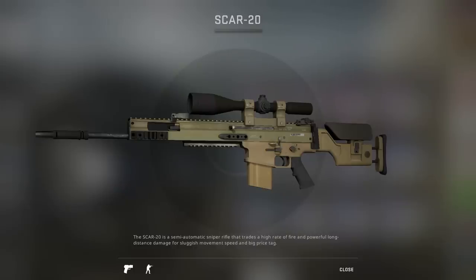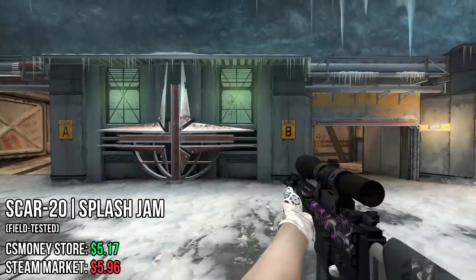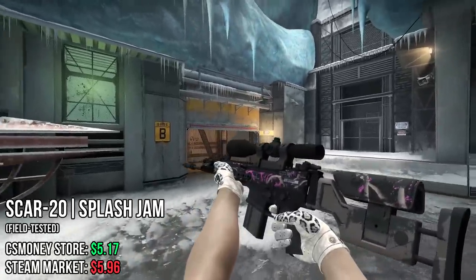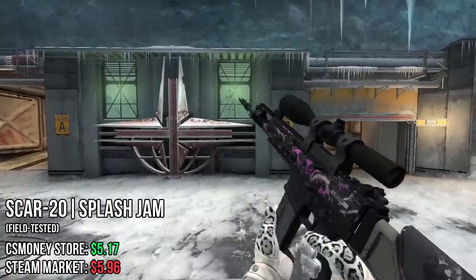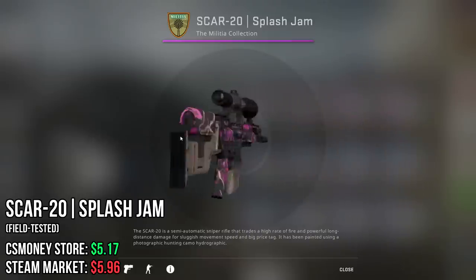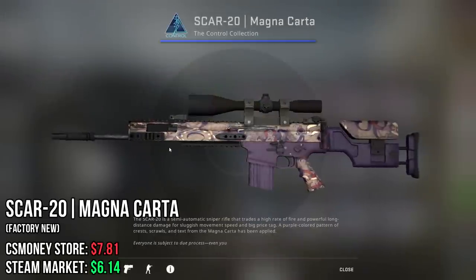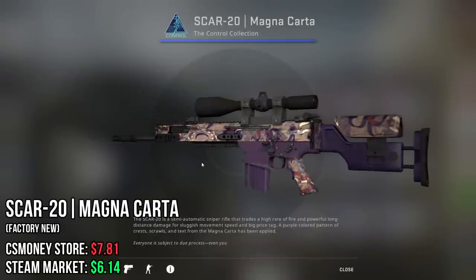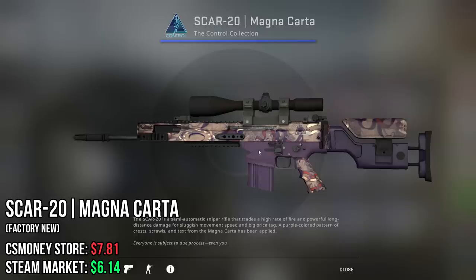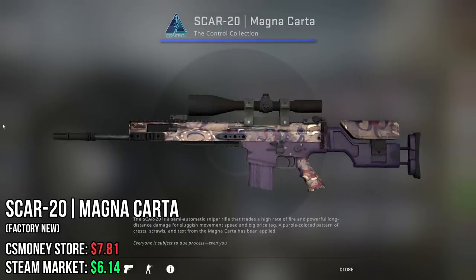Now for the SCAR-20, we could start with the Grotto, but my personal favorite is the Splash Jam. We're definitely not going to be able to afford this one in Factory New because that one is very expensive, but we can still afford it in Field Tested, and I think this pink color really makes the SCAR pop in-game. The final SCAR is the Magna Carta, which kind of gives me Vino Primo vibes — super clean, I like this deep purple and the more tanned upper. It's a super nice skin in my opinion.